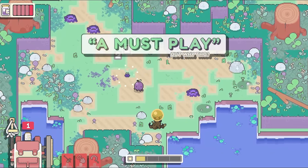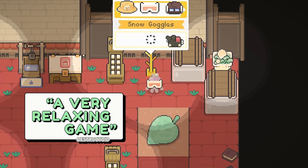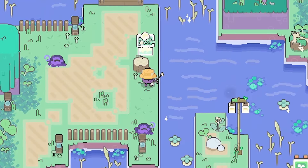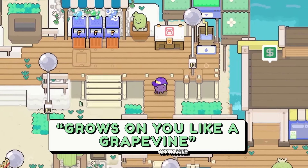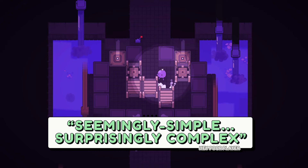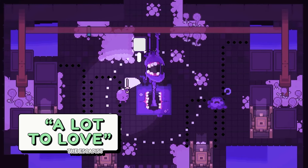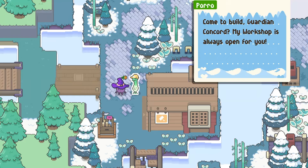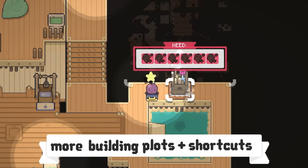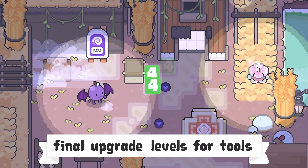Garden Story is an action role-playing game developed by PicoGram and published by Rose City Games. It follows Concord, a young grape, who becomes the guardian of the grove and sets out to combat the invasive rot threatening their home. The game features a vibrant, open-world environment where players can explore various towns, complete daily tasks, and gather resources to rebuild and restore the community. The open-world aspect allows players to freely traverse the island, interact with its inhabitants, and undertake quests that impact the world around them.